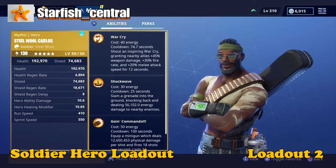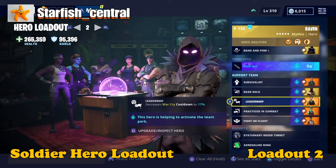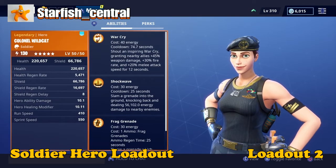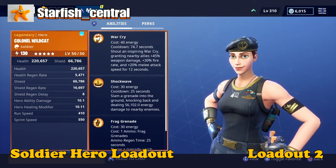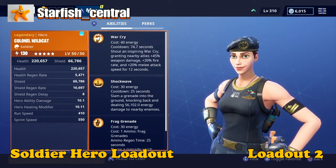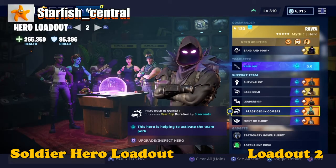For that you need Hero Steel Wall Carlos and he is level 130. In the third support team slot I have Leadership, which decreases War Cry cooldown by 17%, and for that I have Hero the Colonel Wildcat and she is power level 130.